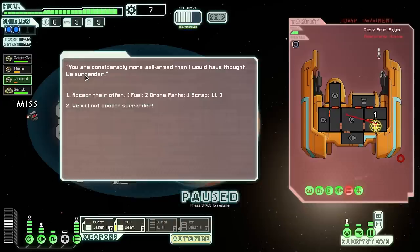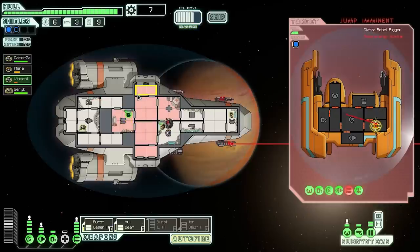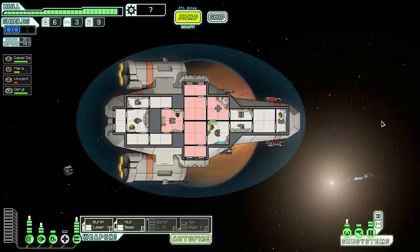Mara heals up while Vincent manages shields, then everyone gets back on station. The enemy surrenders — we get fuel, two drone parts, and 11 scrap. We reject the surrender to destroy them for more loot... but they escape. They left their drone behind but we can't take it. I realize too late I should have accepted the surrender. Well, never mind.